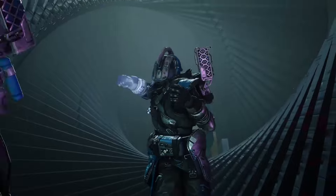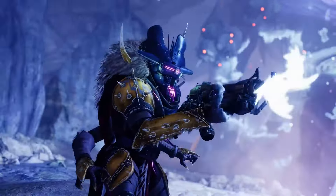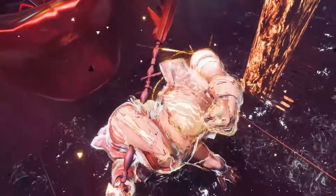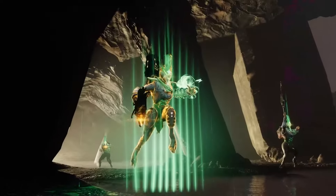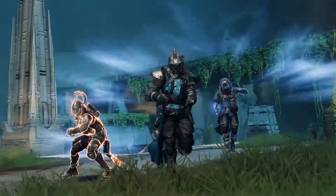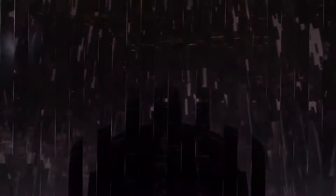Spirit of Caliban — powered melee final blows trigger an ignition — paired with Spirit of the Wormhusk, dodging gives a small health and shield bump. Spirit of Renewal — allies inside the Duskfield take reduced damage and targets inside the area deal reduced damage — paired with Spirit of the Coyote, gaining an additional class ability charge.